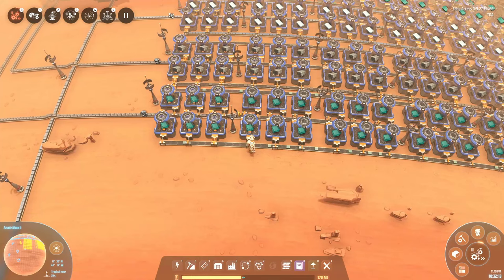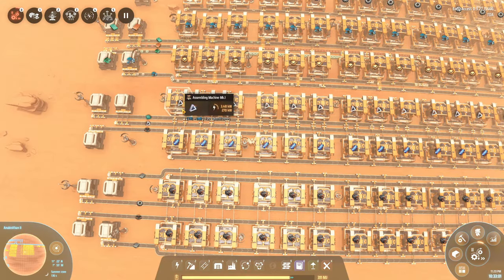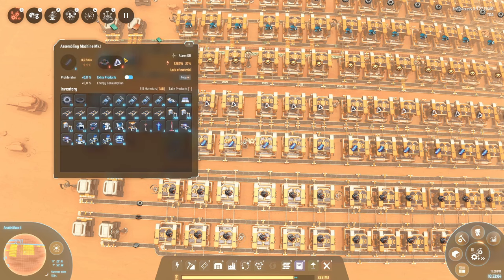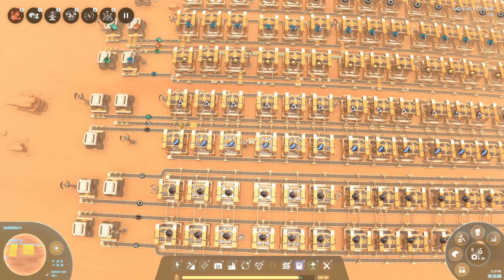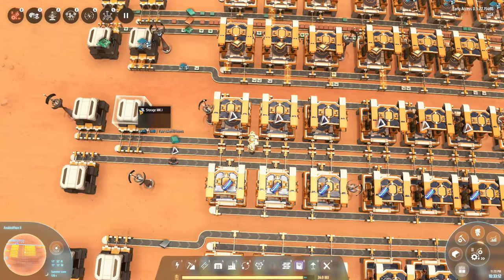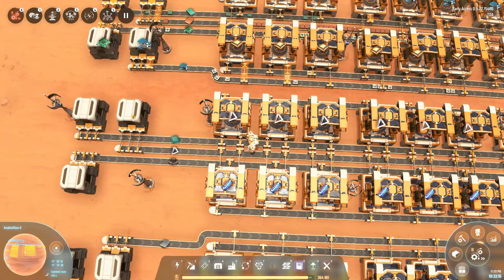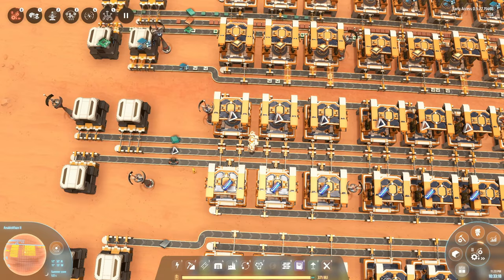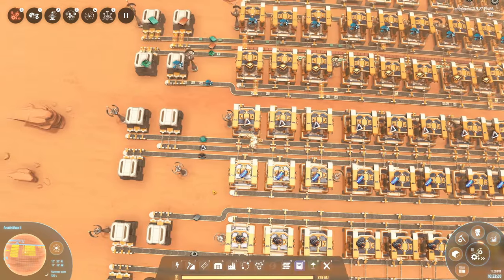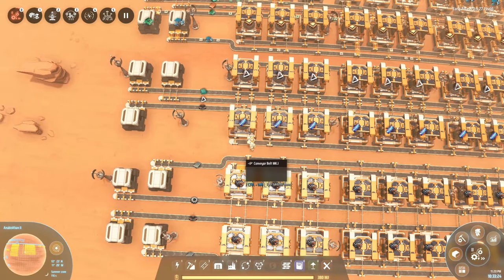Putting that stone to use, we continue on by making a new assembler layout for prisms and exciters. Remember, exciters do actually need the prisms, so this is kind of looping back on itself — not necessarily with a belt, but soon with logistics bots bringing the output from the prisms back into this box and then putting it into the exciters. For now that will have to be done manually, but it won't take very long.